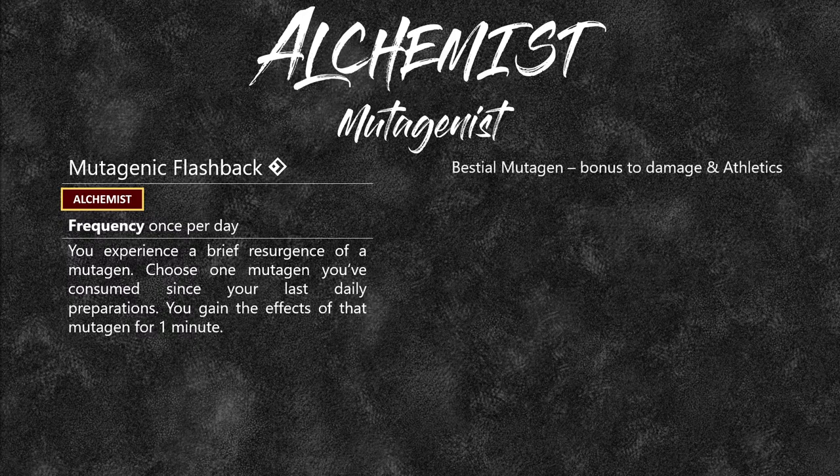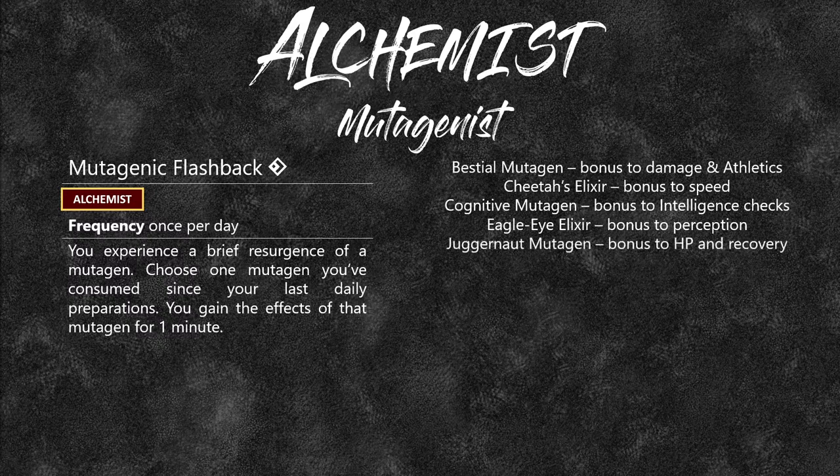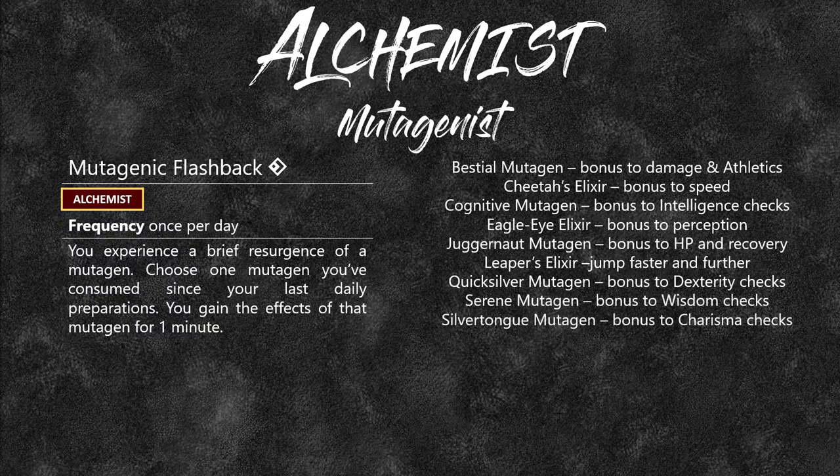The following different types of mutagens are available at level 1: Bestial Mutagen gives a bonus to damage and athletics checks. Cheetah's Elixir gives a bonus to speed. Cognitive Mutagen gives a bonus to intelligence checks. Eagle Eye Elixir gives a bonus to perception. Juggernaut Mutagen gives a bonus to hit points and recovery. Leaping Elixir lets you jump faster and further. Quicksilver Mutagen gives a bonus to dexterity checks. Serene Mutagen gives a bonus to wisdom checks. Silvertongue gives a bonus to charisma. And Drakeheart Mutagen gives a bonus to armor class and perception — probably better than Eagle Eye.